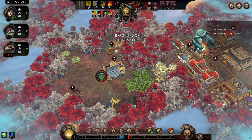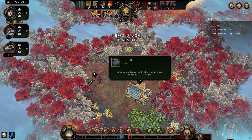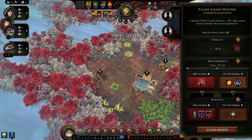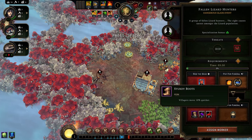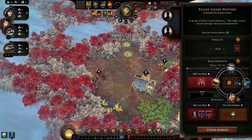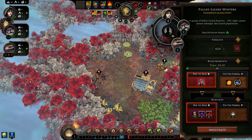What do we have here? We've got some farmland, some eggs, a press, more copper, and fallen lizard hunters. We can either pay for their funeral or rob them. Robbing gives us a bonus to movement speed, some wine, and some meat. We don't really have the resources to pay for the funeral anyway, so that's what we're doing.